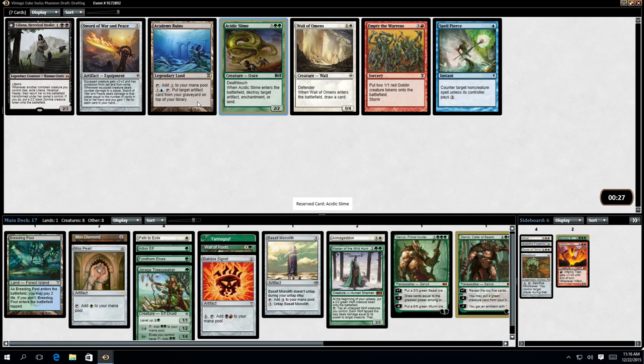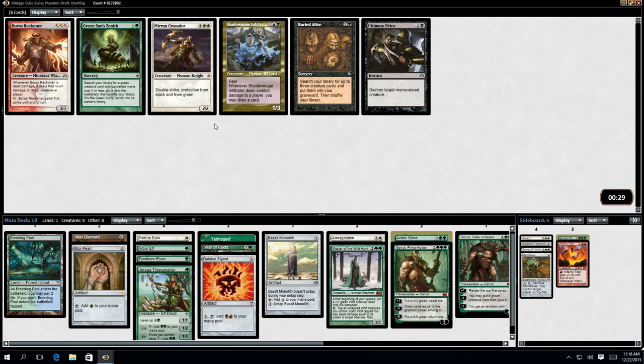Academy Ruins - this combos really, really, really well with Mindslaver. This basically lets you take their turn. Mindslaver's really cool and it was pretty much guaranteed to find a target - destroy target artifact, enchantment, or land. Academy Ruins though - I don't have any blue. I could splash blue. I've got a Breeding Pool. Damn.